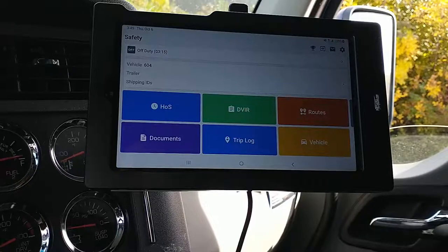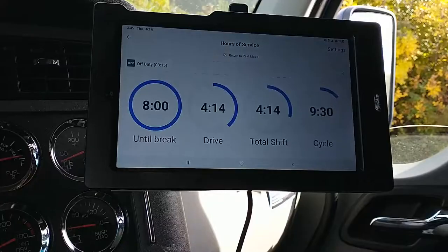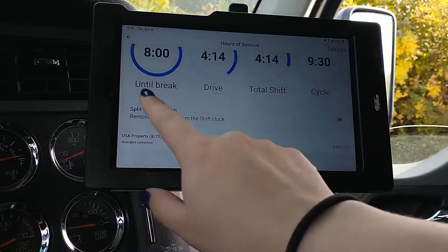If you're looking to do a split sleeper berth, it's pretty simple. All you do is open up your hours of service. I've kind of edited my log so I've already got some time in that off-duty status, but if you scroll down you'll see this little bar pops up.